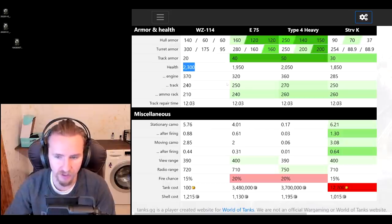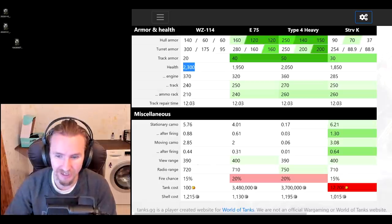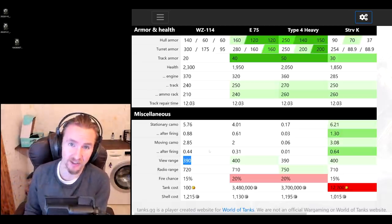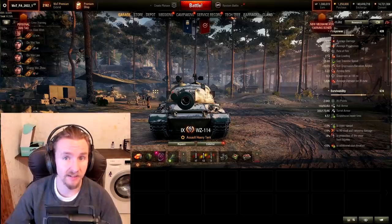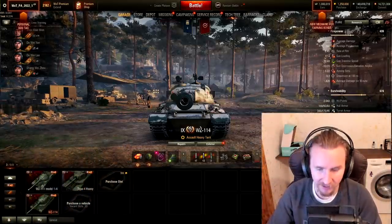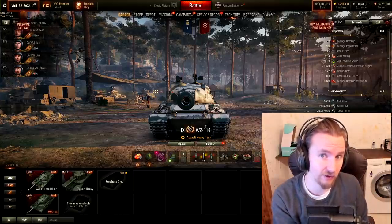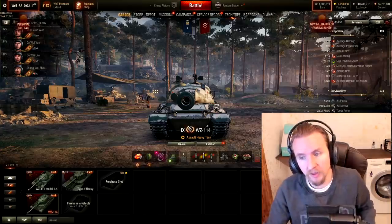The vehicle has significantly better camo on the move than the E-75, but it's still not really worthwhile. View range is 390 meters, which is a bit disappointing — you'll want coated optics on certain maps unless you have all the field mods, a good crew, and a premium consumable. For equipment, with a vehicle like this, what's the point of boosting DPM when the entire vehicle is focused around hit points, mobility, and possibly improving all-round capacity with vents?